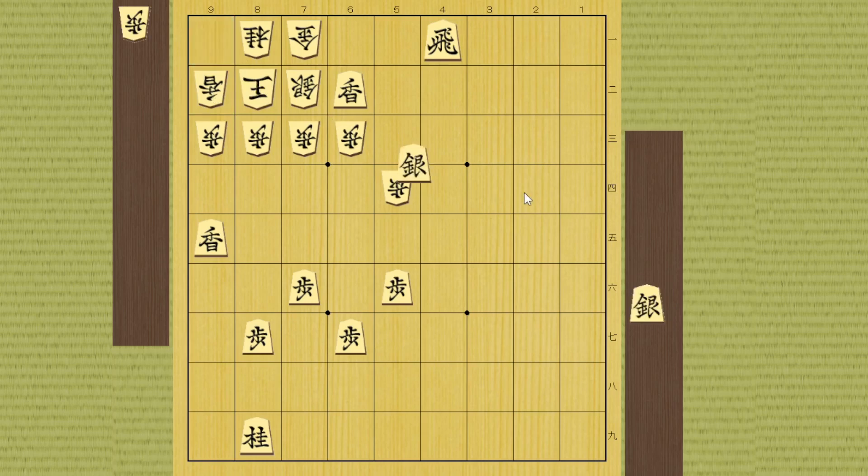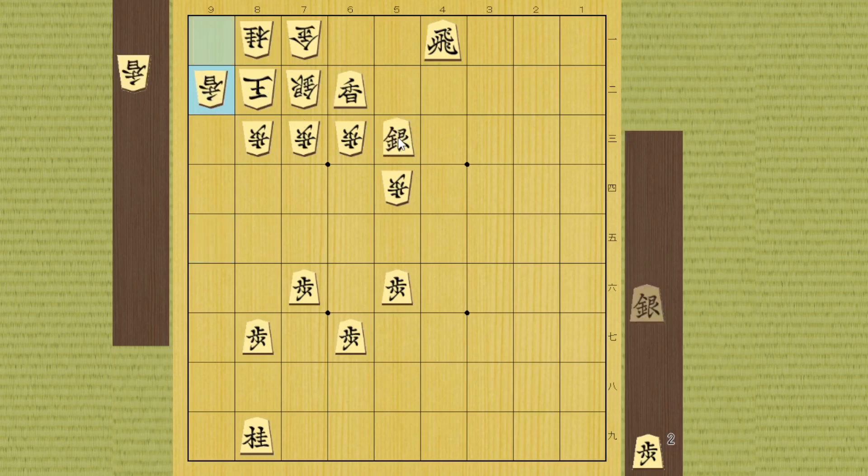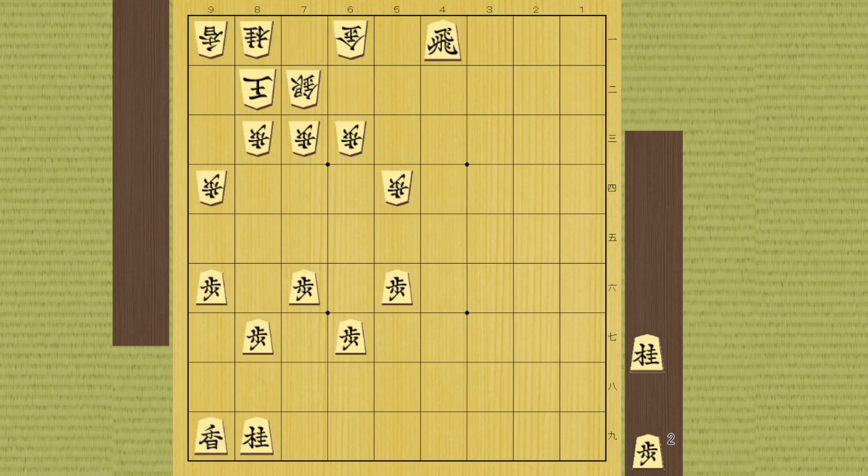You might wonder: what if he plays pawn to 9-2? This piece suck is amazing — the king cannot take it, and if lance takes it, again this silver drop. How about that! Okay, next example: this time you have knight and two pawns.